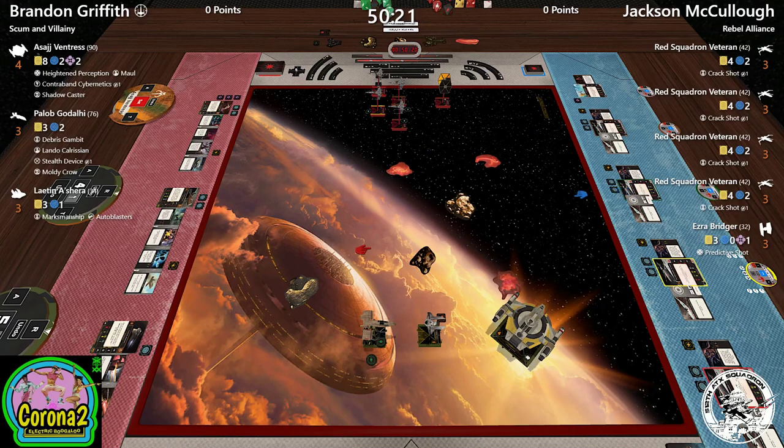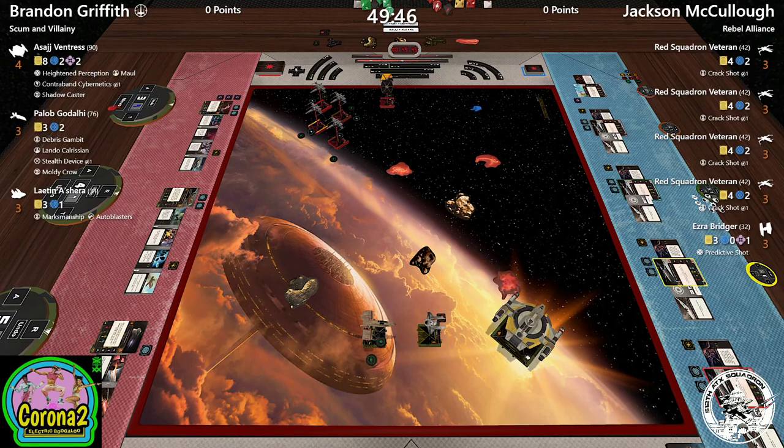Leighton does a 5K — Brandon is starting to figure out where the fight's going to be. Just like in Charles's game, he thinks the fight will be in this open spot between the debris to the left of the board. He's K-turning Leighton to come around the bottom left and be there in time to catch some X-wings. The problem is Asajj has an even harder time getting into combat this game, and Jacks is very clearly taking the long way around.